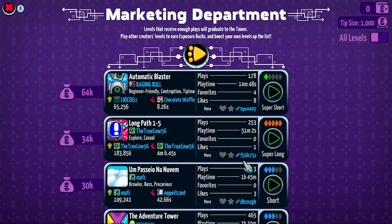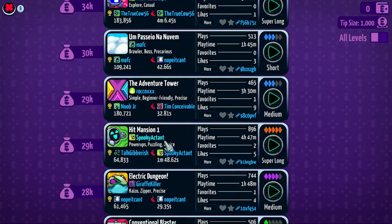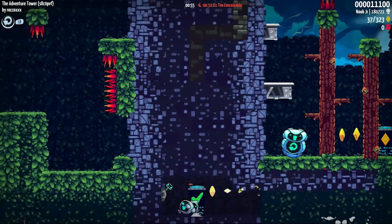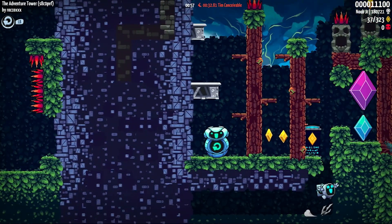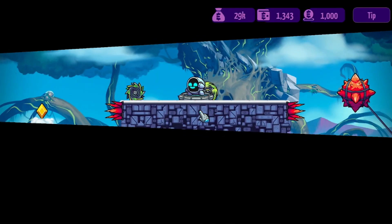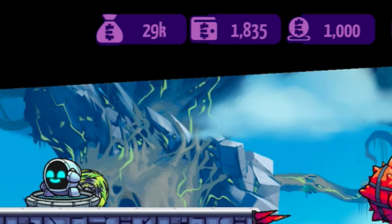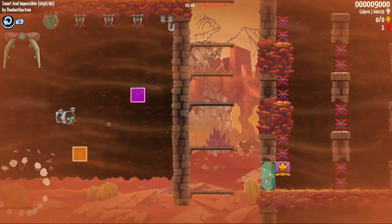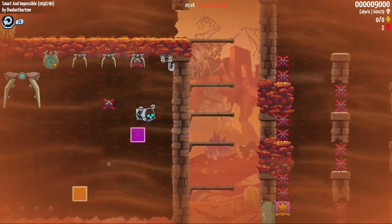The way Levelhead has set up its community leaderboard is also really cool, if a bit tricky to explain. When you upload your build, it first goes to the marketing department, where it can be played by other users. But to get yours noticed in this sea of content, you have to play other people's levels to gain exposure points. You can then spend these points on your own creations to get them higher up the chart, therefore being played by more people, with your end goal being to have your creation make it into the tower, where all the most played levels are shown off.